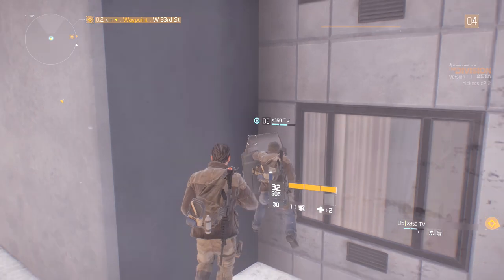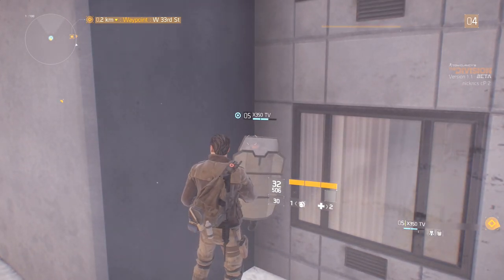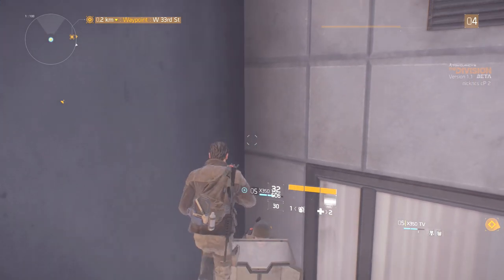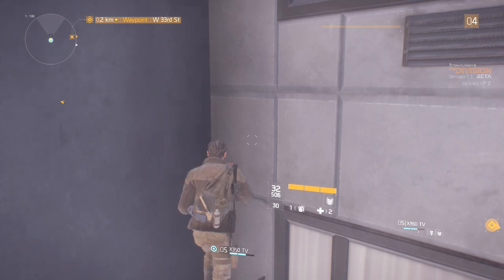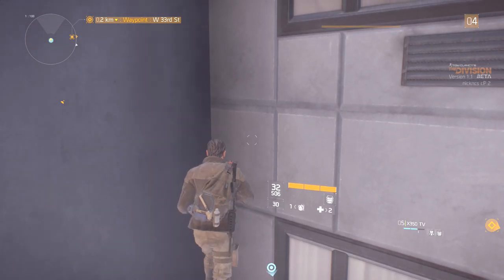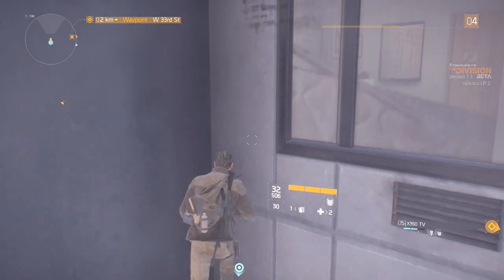You're going to need a friend to pull out a shield and face it the way shown. Now just run into the shield and continue running into the corner of the wall. If done correctly you'll still be going up whilst running into the corner, and you're going to keep riding this wall all the way up.